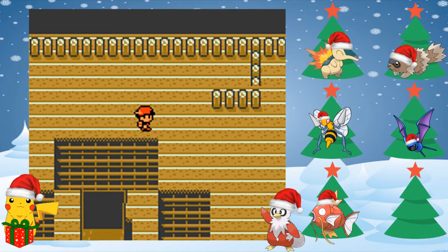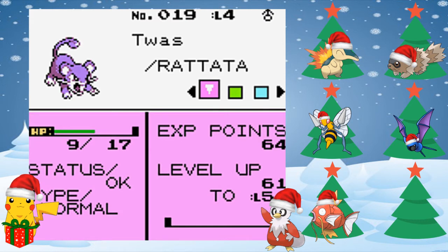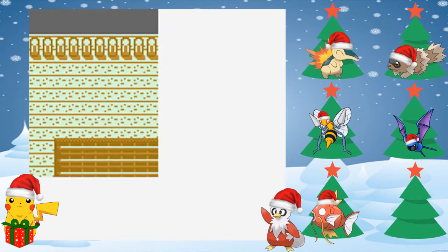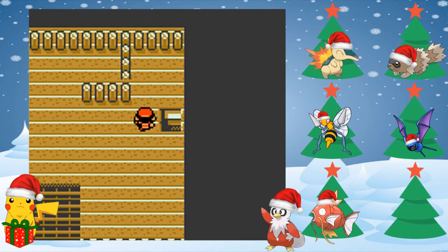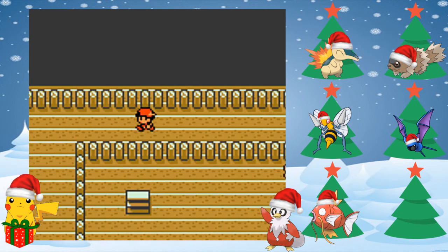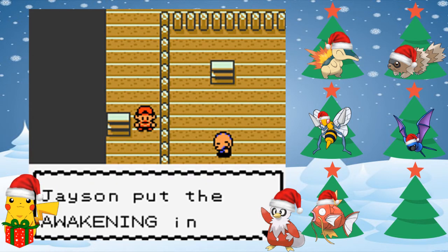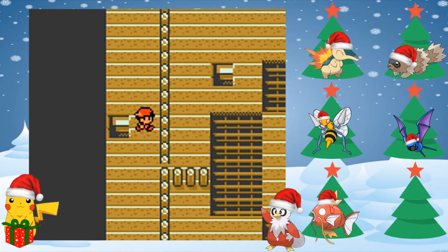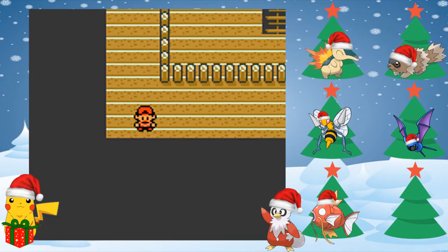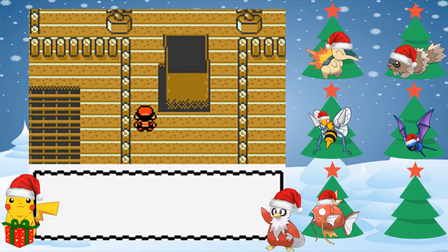So we've got Twas here — level 4 Rattata, male, with Tackle and Tail Whip. I don't think we're going to be using Twas. We'll probably put Twas in the PC, just because we've got Zigzagoon here, and Zigzagoon and Rattata are about the same Pokemon — there's not a whole lot of difference. We'll probably just keep him in the PC once we're done with this whole Sprout Tower thing — that way we have something in there.